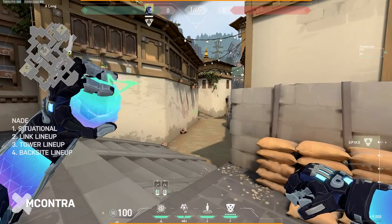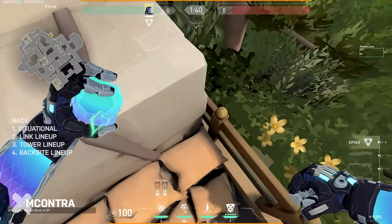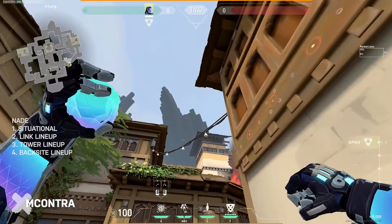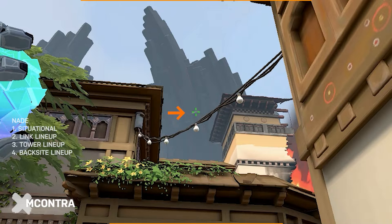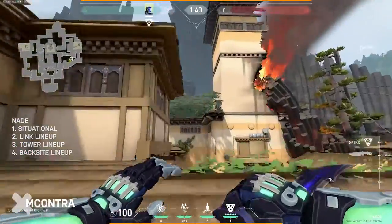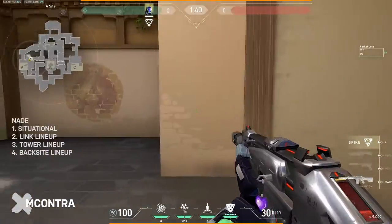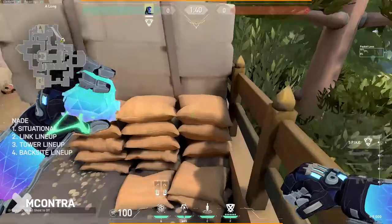Now for nade lineups when timing an execute after taking A main control. Hug into this sandbox — all lineups will be from here. While standing, look at the lava foliage up top and find the one little circle with some white. Zoom in on that white disc just above the light, aim there, jump and toss to get that momentum. It hits the wall and lands right here, letting your teammates pushing short clear the corner angle without focusing on it right away.